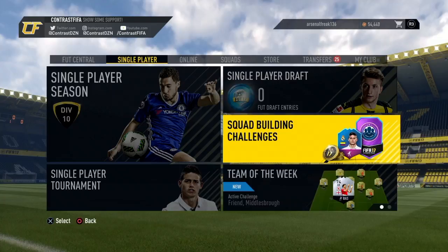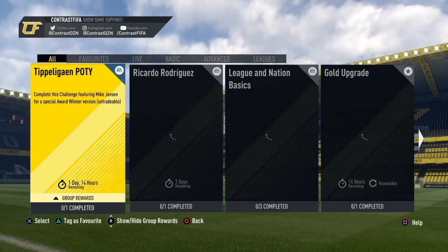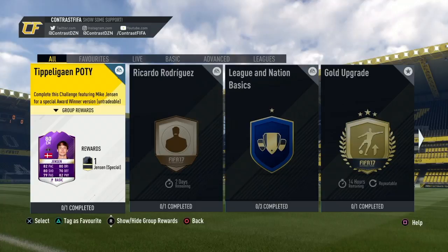Hello and welcome to Contrast FIFA. Today is my first ever video and I really hope you guys enjoy it. In this video we will be attempting to get Jensen the Tipo-Lagan Player of the Year, and to be honest his card looks amazing.